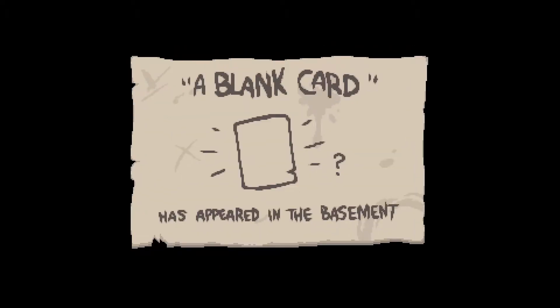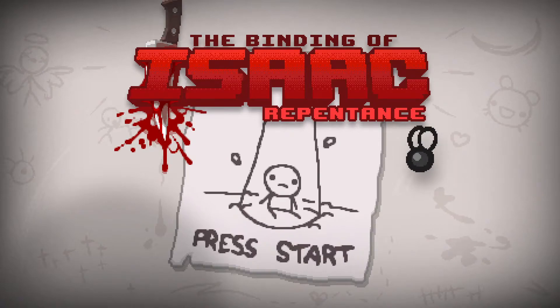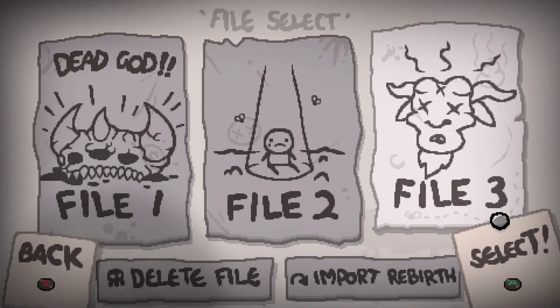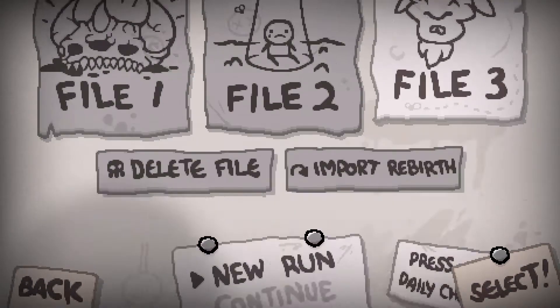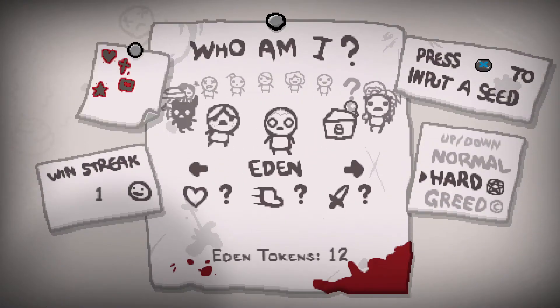Alright, so we unlocked Blank Card, which is great actually. Blank Card is an active item that lets you use the card you're holding over and over again. It might not be as good as it used to be because of Repentance changing the way it works. But anyway, that is Eden done. And yeah, I think that's it for this episode. If you enjoyed the video, please remember to like it — I do dearly appreciate it. And subscribe if you haven't already. I will see you in the next one.